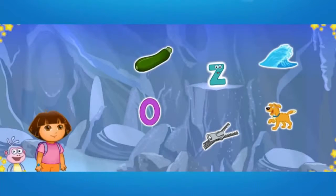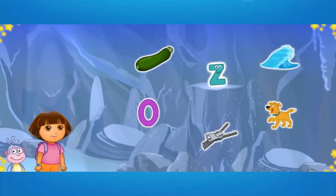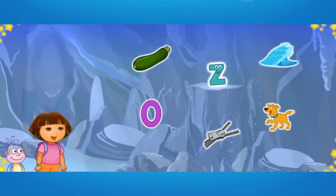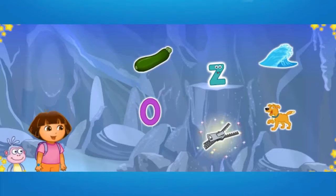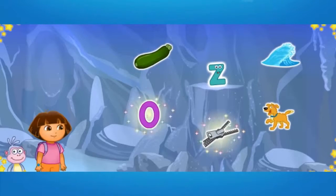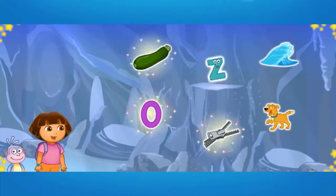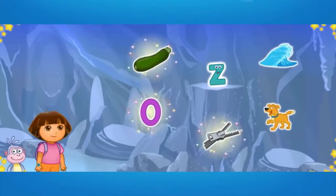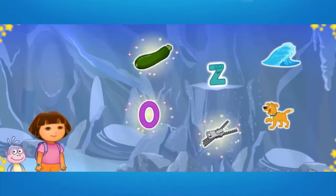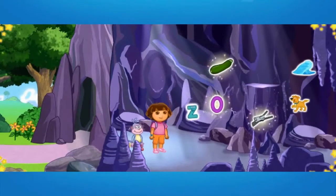Look! We made it to Letter Cave! That letter's stuck up on that rock! To get the letter down, we need to click on three things that start with the letter Z. Zipper starts with the letter Z. Zero starts with the letter Z. Way to go! Zucchini starts with the letter Z. Zucchini, zero, and zipper all start with the letter Z. Look! We got the letter from Letter Cave! All right!